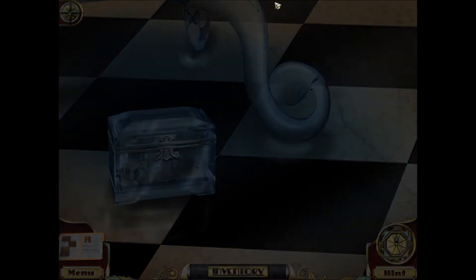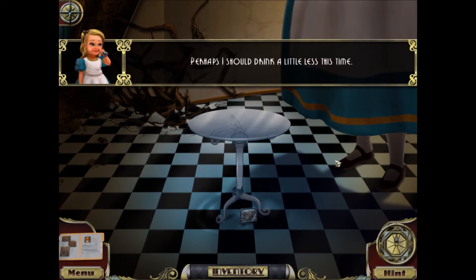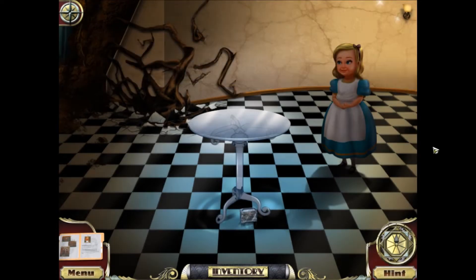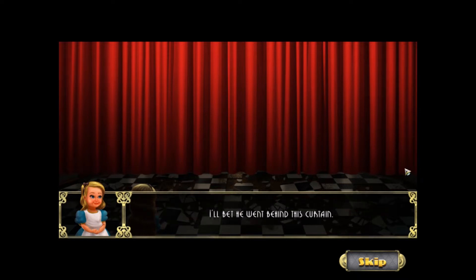So let's go back to Alice. We are going to shrink her down with more shrinking potion. She says: perhaps I should drink a little less this time. That certainly is much better. I would love to follow that rabbit to the Queen's Garden, as I am certain it is lovely. But which way did he go? I'll bet he went behind this curtain.